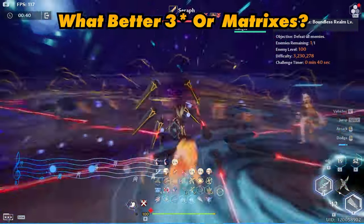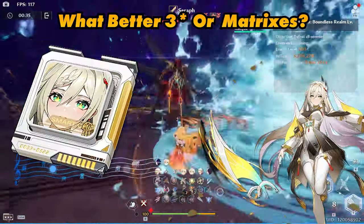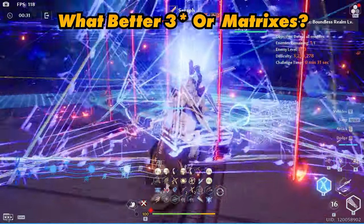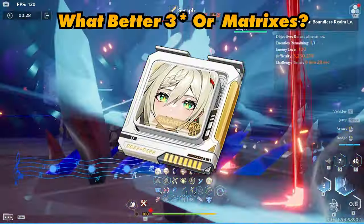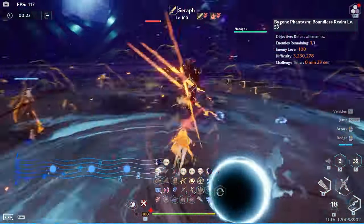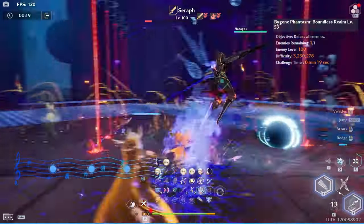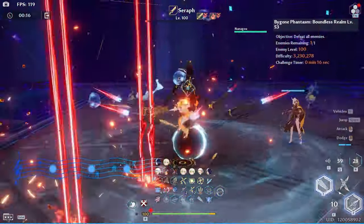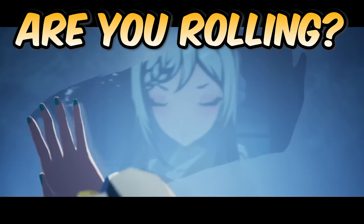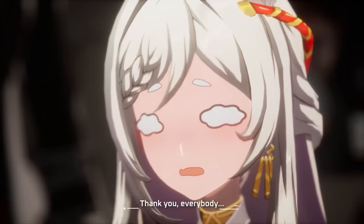When it comes to ascensions versus matrices — if you have no physical limited matrices, you might want to try to get a zero-star matrices set first. If you do have them, then go for three-star. That should be everything you need to know before you roll. Look forward to the deep dive where I discuss the various teams, rotations, and how they compare to each other. Let me know in the comments: are you rolling for Yim Yow or waiting for future characters?